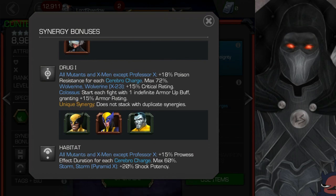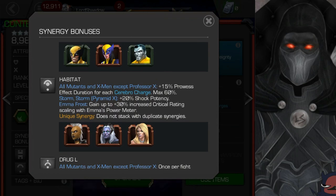The first synergy is Drug 1. All mutants and X-Men get 18% poison resistance for each of those charges, up to a max of 72%. Look who it's with: we've got Wolverine, who's newly in the contest as a five-star; X-23; and Colossus, who just got a rework. I can really see myself bringing Colossus onto the team. Then we've got Habitat, which adds 15% prowess effect duration for each cerebral charge, max of 60%. You've got OG Storm, Storm Pyramid X, and Emma Frost. I don't see a lot of people wanting to bring OG Storm, but the other two are not bad to add to your team.